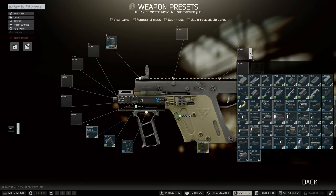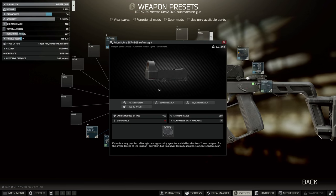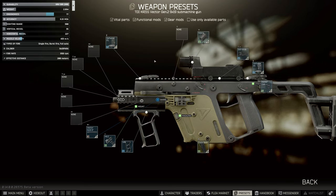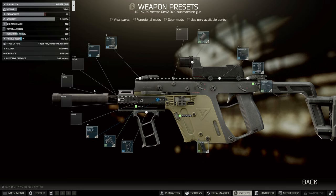We need to put any sight on of our choosing. I chose the EKP — with the EKP this reduces your ergonomics by two, but the Cobra sightshade increases it by three, so you actually end up with a net of plus one, which will be useful later. In terms of suppressors, I'm doing it slightly differently this time — I'm going to use the SRD9 because it's got slightly better ergo than the Osprey.